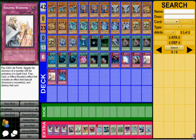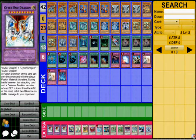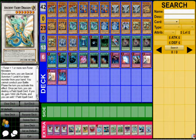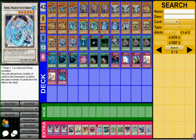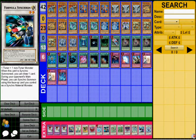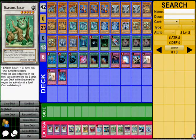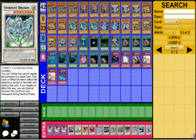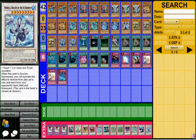Two Solemn Warning and one Treacherous Trap Hole. For the extra deck: three Cyber End Dragon, one Naturia Beast, one Interdimensional Dragon, one Armory Arm, one Black Rose Dragon, one Baryonic Dragon of the Ice Barrier, one Formula Synchron, one Naturia Barkion, one Naturia Beast, one Scarab Dragon, one Stardust Dragon, one TG Hyper Librarian.